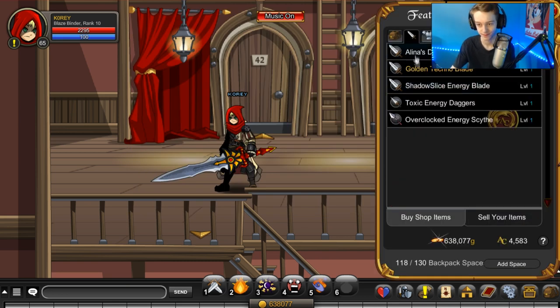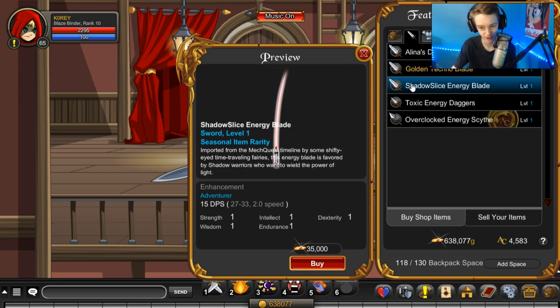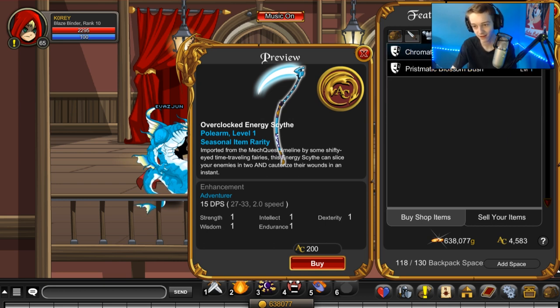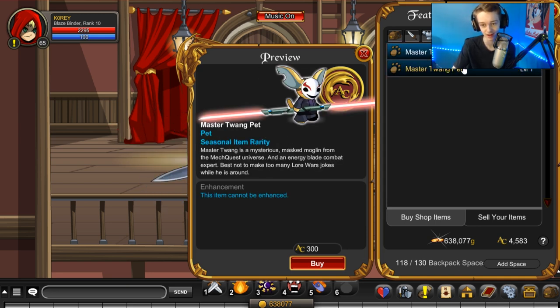In AQW's featured gear we have a golden techno blade that looks really nice. There's also what looks like a dagger of some sort, a toxic energy blade, and an overclocked energy scythe for 200 ACs. For armors, helmets, and capes there's nothing. There's also a Mass Mulligan from the MetQuest universe - an energy blade combat expert - and he actually looks really cool. There's a non-member version of that too.